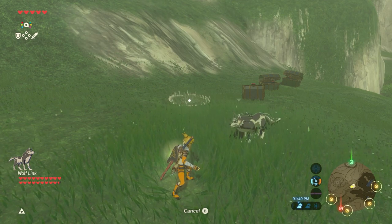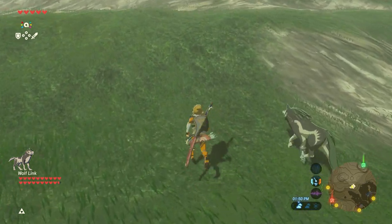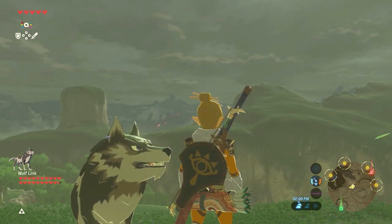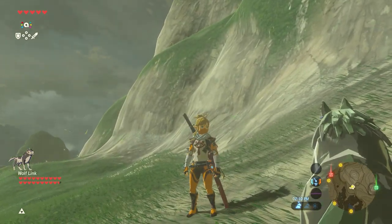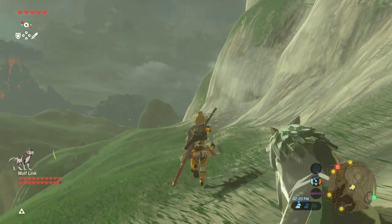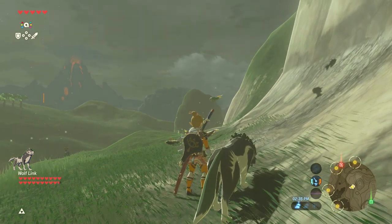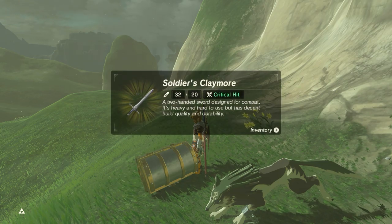I also got the amiibos for all four champions: Daruk, Mipha, Revali, and Urbosa. However, I'm not going to use them yet, and here's why — the champion amiibos give you a special helmet of the champion of the Divine Beast. I just don't think it would be right to get those helmets until I actually defeat the Divine Beast. So after I defeat each Divine Beast, I'll use the champion amiibo for that one and get that helmet. I'm going to save them for that. I don't want to use too many amiibos because I'm already pretty good on weapons and armor. This is just the Breath of the Wild Link amiibo — at least it gives us ingredients. Should make Master Mode a little bit easier.